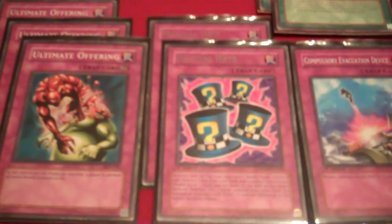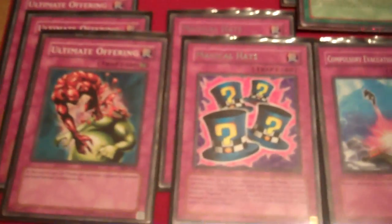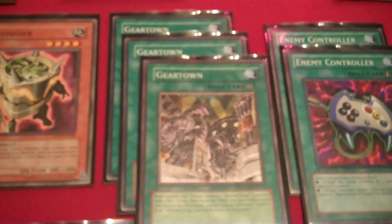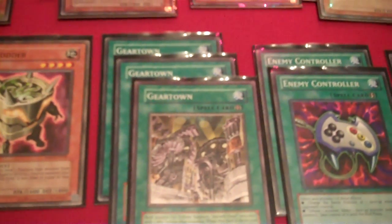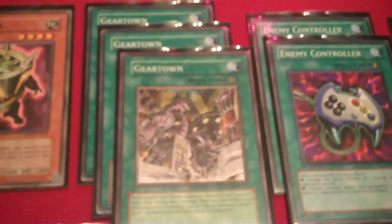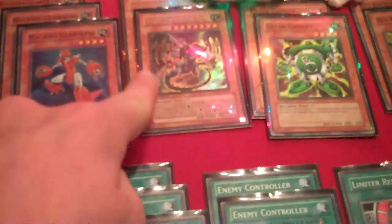Traps: triple Ultimate Offering, double Magical Hats - the goofy little combo, which is actually not so goofy, but quite hilarious. Activate Magical Hats on anybody and bring out to the field two Geartowns. When the Geartowns are destroyed, you are allowed to special summon. They may be face down, but they are on the field. So right away at the end of the battle phase, you get those two out.